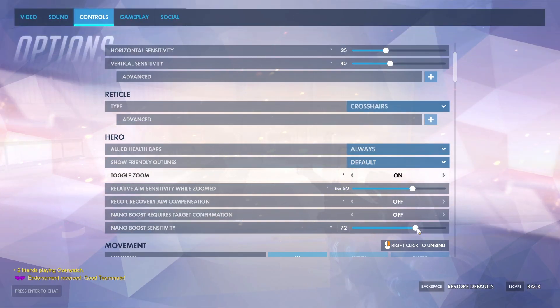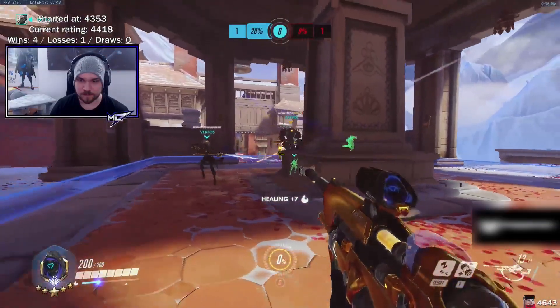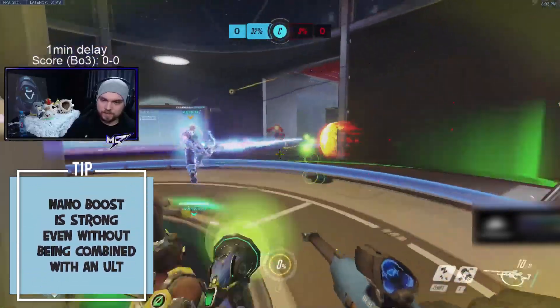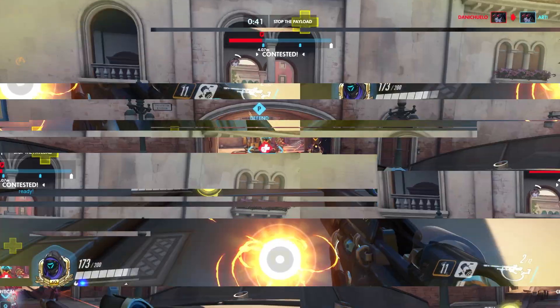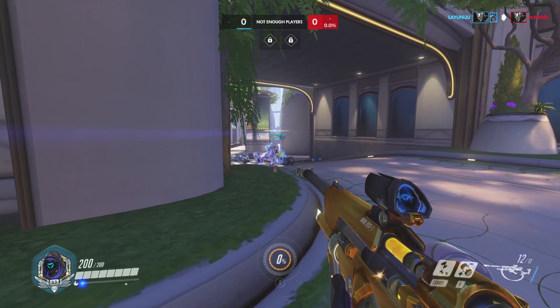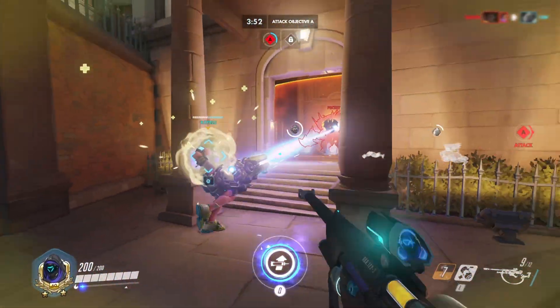The nano boost sensitivity setting determines how precisely you need to aim on your ally to apply the nano, while the nano confirmation setting, if set to on, will ask you to confirm your nano selection. Nano boost is usually used aggressively and in combination with ultimates, like nano blade for example. Keep in mind that nano boost is also strong without ultimates — if you have a Zarya glowing like a Christmas tree with enemies close to her, nano her for fast kills. Unconventionally, nano boost can also be used defensively, especially for the healing it provides — for instance, nano your Reinhardt when he's getting low HP in a duel.